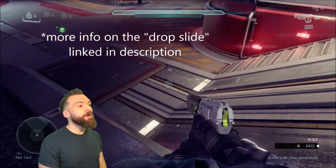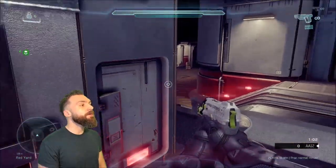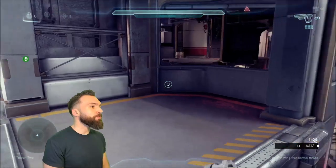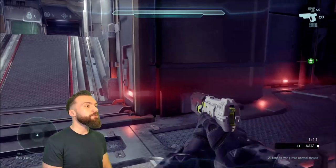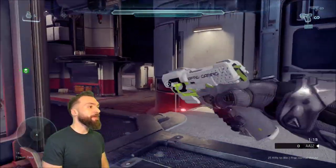Remember how I said even an angle like this can be used for a drop slide — you can get creative with it. Of course I can drop slide these ramps or ramp slide these ramps. I can do the standard where I kick myself out — that's a pretty sick ramp slide — but the issue with this is it sends me into the wall and it's hard to get a good angle off of it.